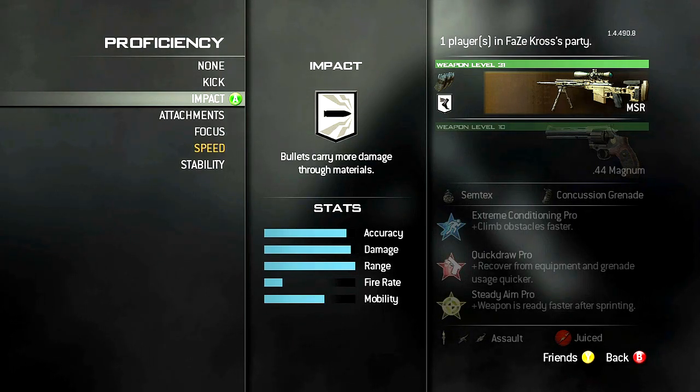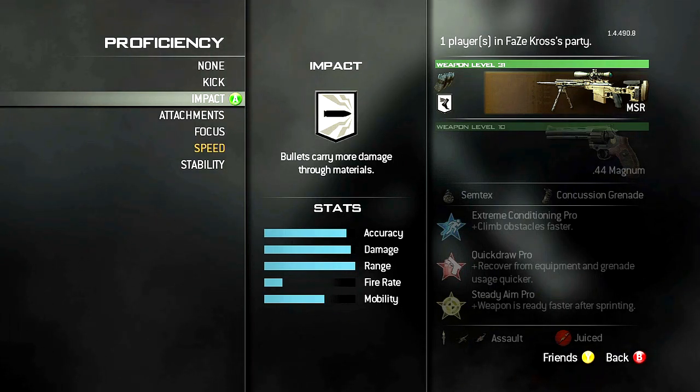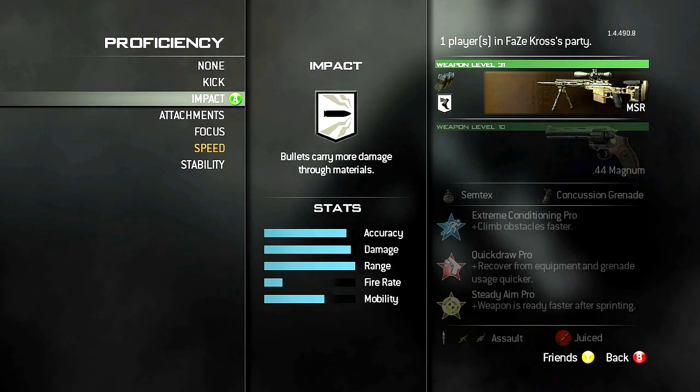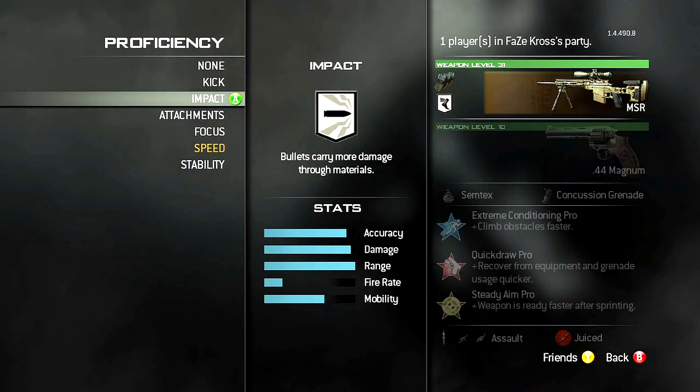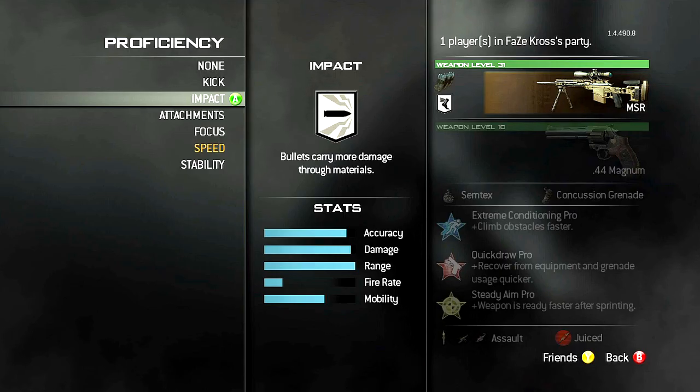Now, I'm going to go over each base damage with you, and I will show you the class before I actually kill them with — that way you can see what I'm using. If I have a gold camo on, that means I am using Impact. If I have no camo, that means I have no proficiency on the sniper rifle whatsoever. Now let's hop right into it with the first gun.